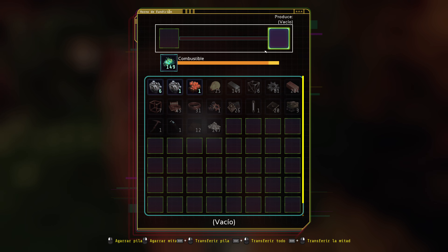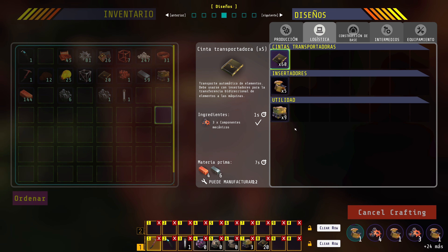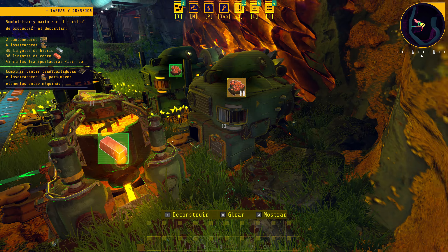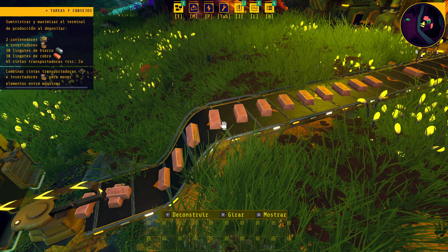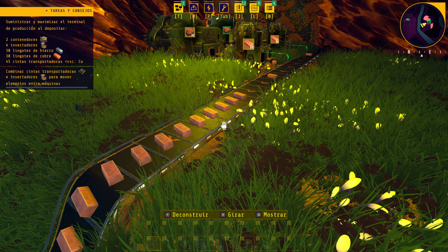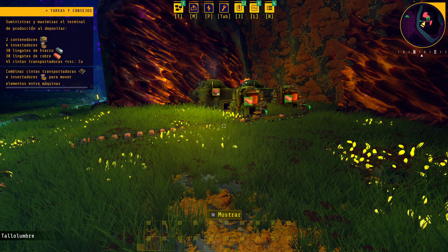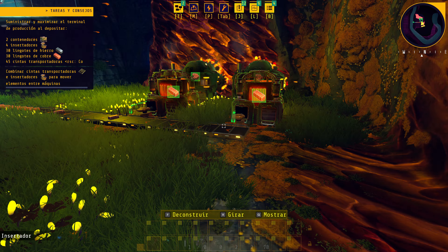Construimos la mini factoría: el minero, el bracito que pasa las menas al horno, el horno funde lingotes, el bracito que saca por una cinta transportadora. Exactamente lo mismo con el cobre. Si funciona, debería sacar un lingote — ahí está, lo deja en la cinta. Las cintas se adaptan al terreno. Otro bracito lo coge y lo mete en la caja. Podemos poner más mineros y meterlos en la cinta para que vayan hasta aquí.